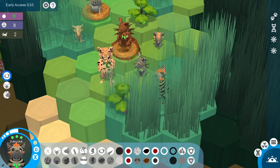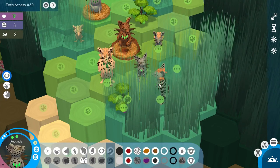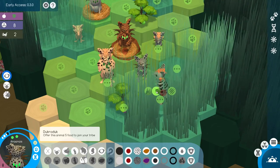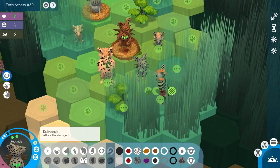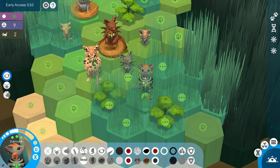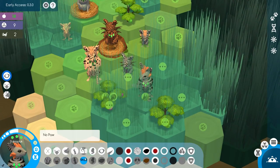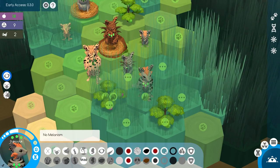Look what happened — this guy showed up. This is Duck Roddick, just kind of randomly showed up. I can interact with him. I could offer her five food to join my tribe, or I could just attack the stranger. I would really like to have more genetic diversity, so I'll go ahead and send the invite, even though we are a little light on food. Let's check this guy out — runner leg, no paw... oh, another no paw. Are you kidding me? And a hemophiliac.